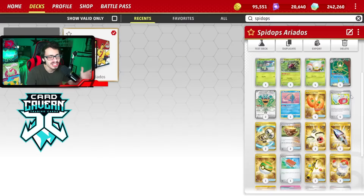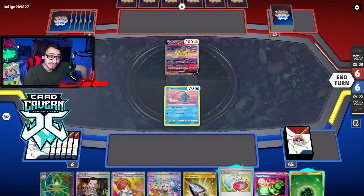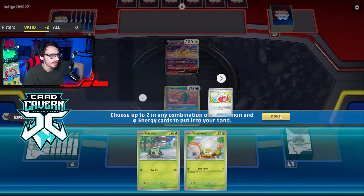Going first here against Miraidon. We need a basic off Bug Catching Set or a top deck or else we may just lose to a donk. Bug Catching Set gets a Spinarak — there we go, we got two basics. Thankfully we got a basic; if we didn't it would have been game over for sure.